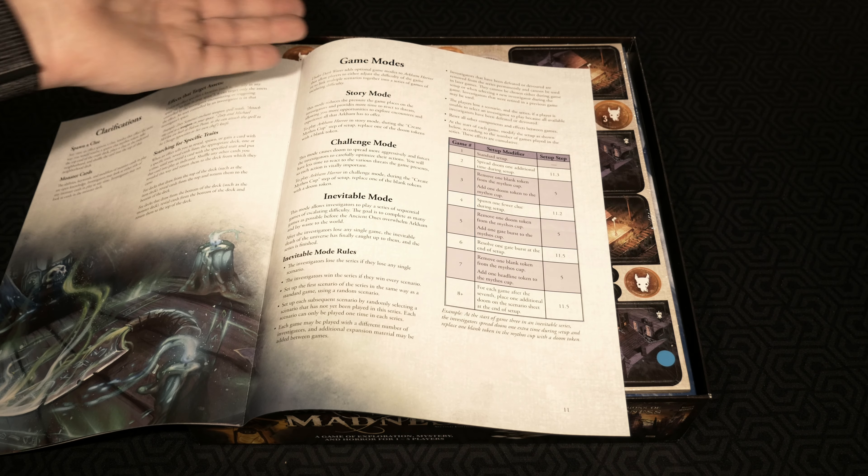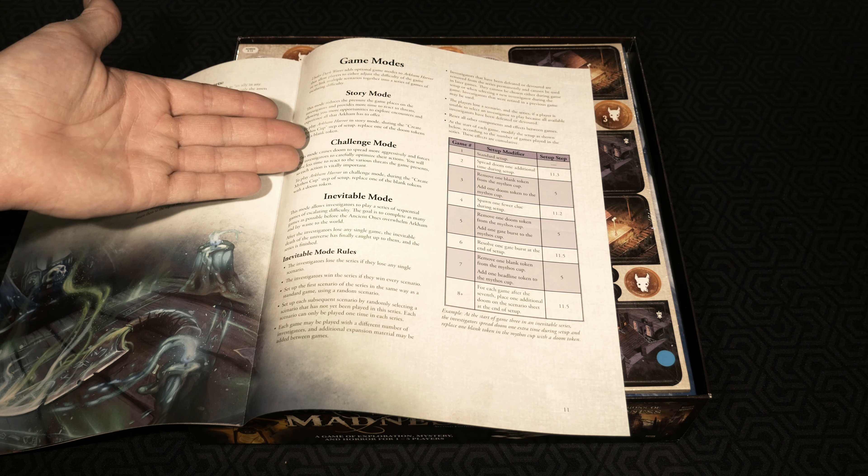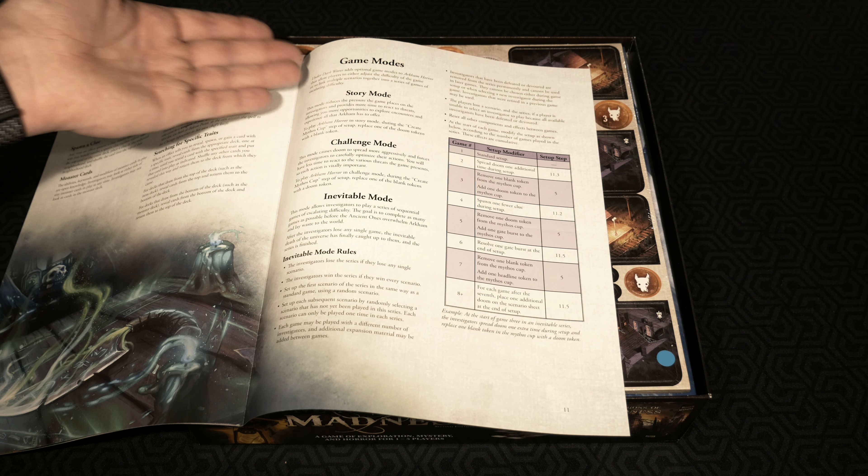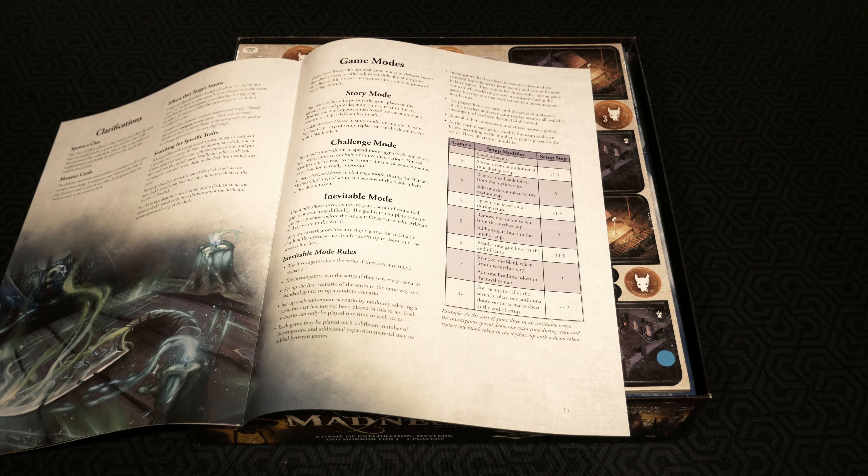Story mode, challenge mode, inevitable mode — that's pretty cool. Under Dark Waves adds optional game modes to Arkham Horror that allow players to either adjust the difficulty of the game or to link multiple scenarios together into a series of games of escalating difficulty.